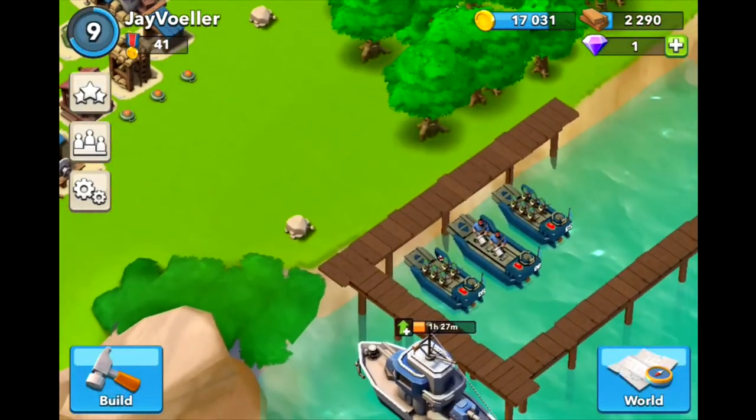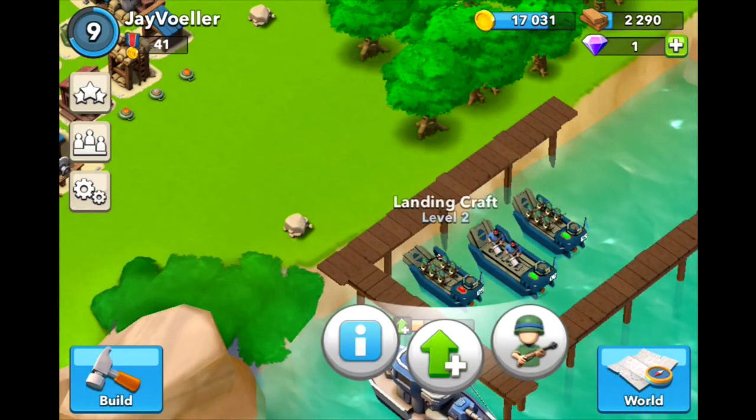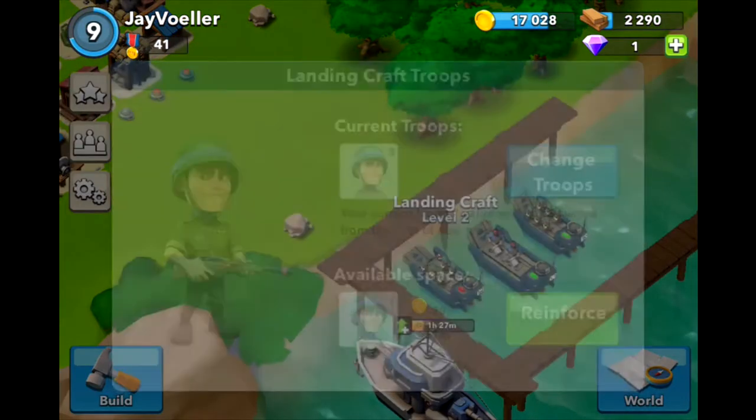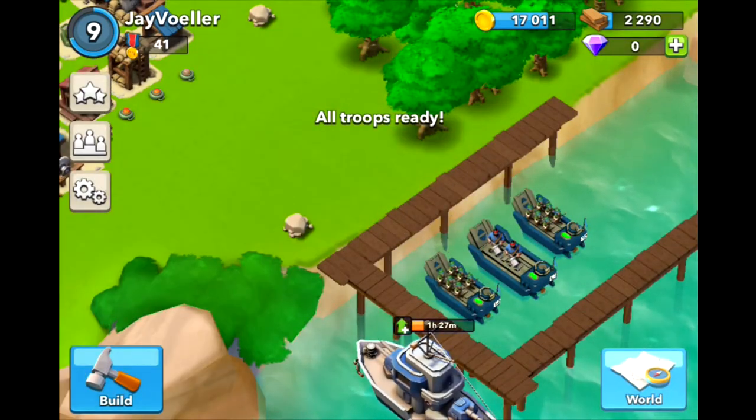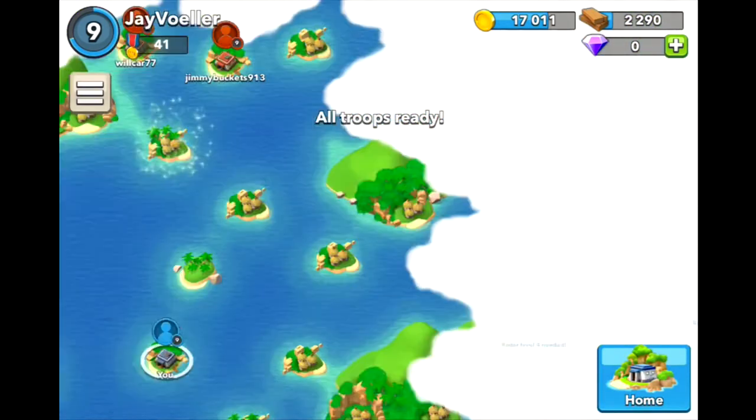So we had one casualty, but it was my fault that happened. I'll just quickly make the guy again — reinforce. I'll just gem it, so I only had one. And now we can go to our next attack.